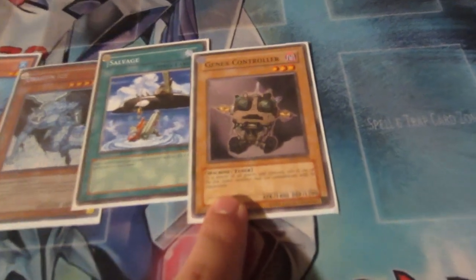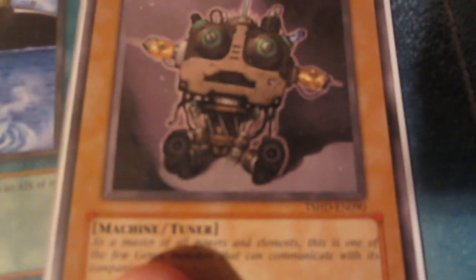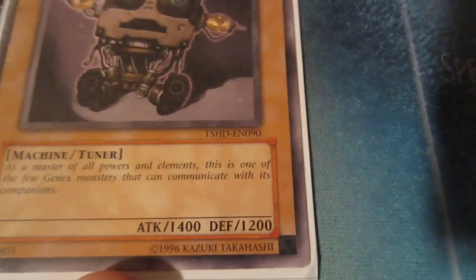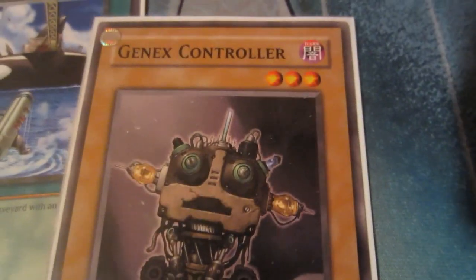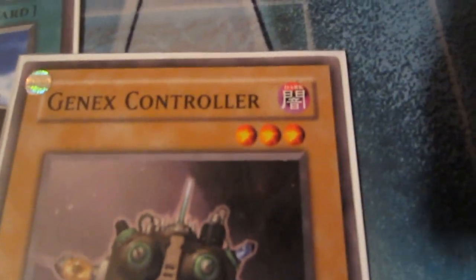What we have here is a normal monster. How do we know it's normal? It has flavor text — it doesn't have any effect in the box. But it is a tuner, which it tells you right there. The attack points are represented right there, and defense right next to it. So this monster's attack is 1,400 and defense is 1,200.